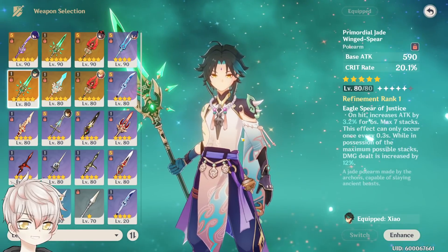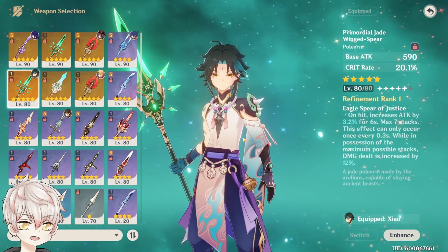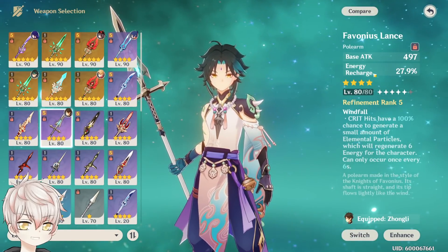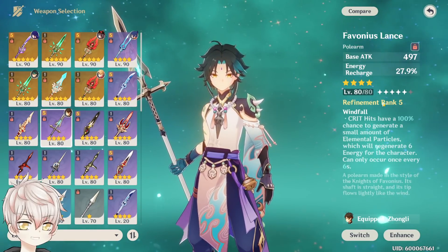I would generally say for Xiao to prioritize raw DPS weapons from both the 4-star and 5-star categories, with the exception of the R5 Favonius Lance when maximizing team buffs for the most consistent burst uptime, since it's really good for refunding his burst.